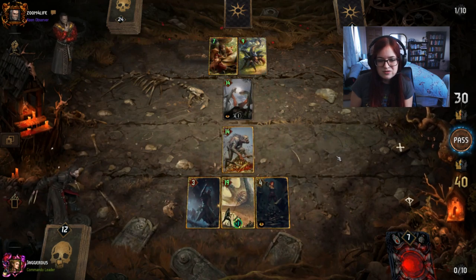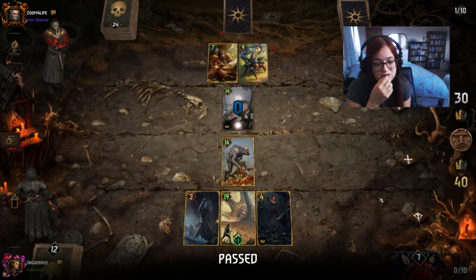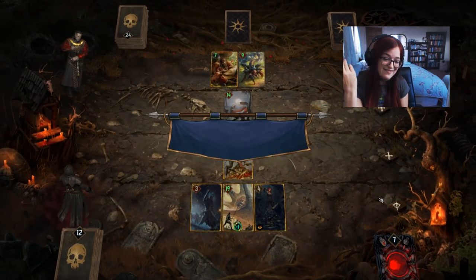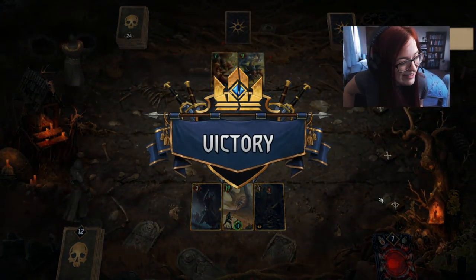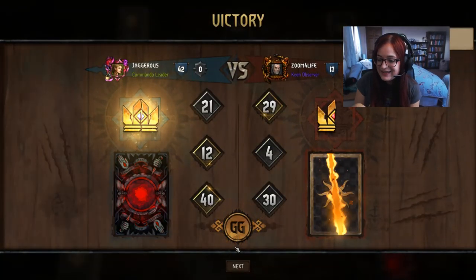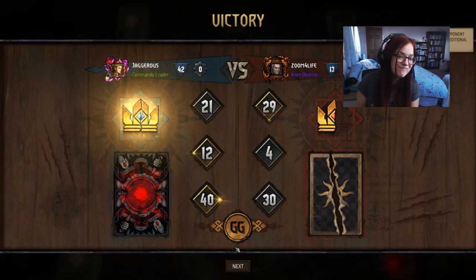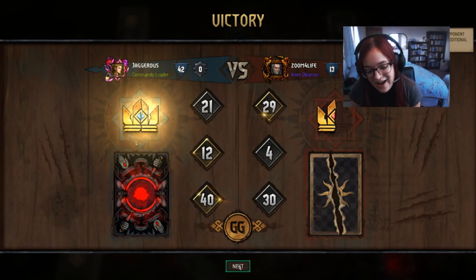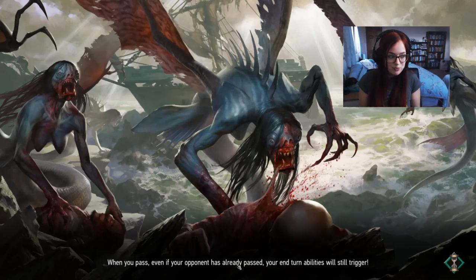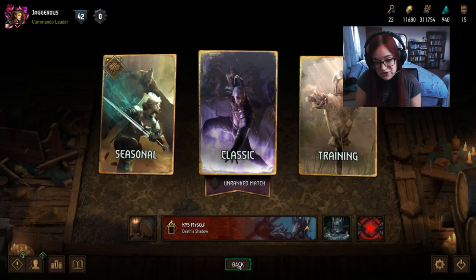If he has a reset we just lose. We pass — we are up ten points. There's the Assassinate and that's it. Look at that — that was a really fun game. I think I played that pretty well. The Kiltulis was really big and the fact that he couldn't really play around that was quite tricky for him. GG well played!